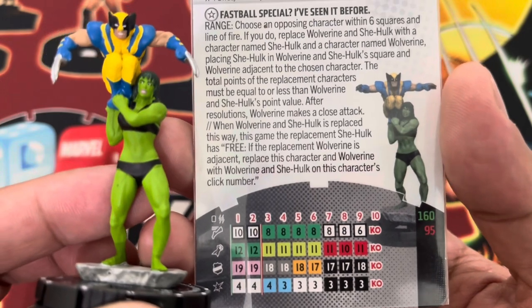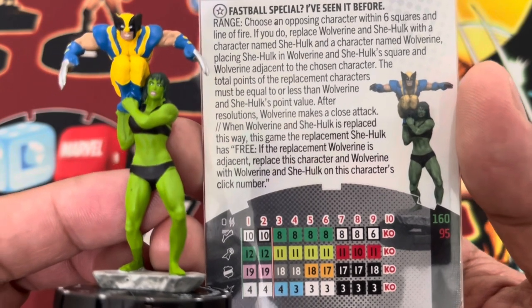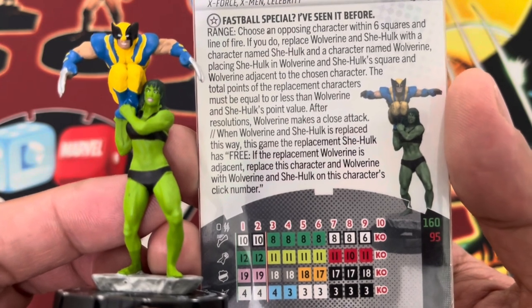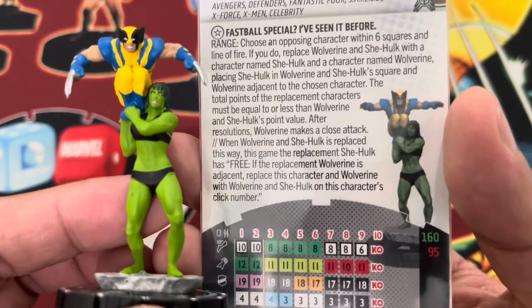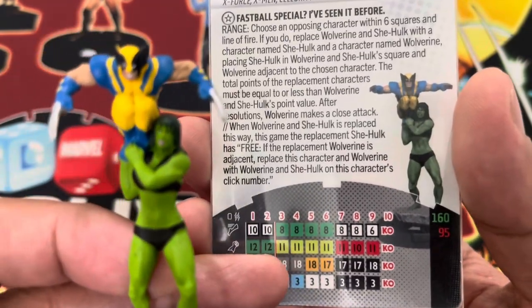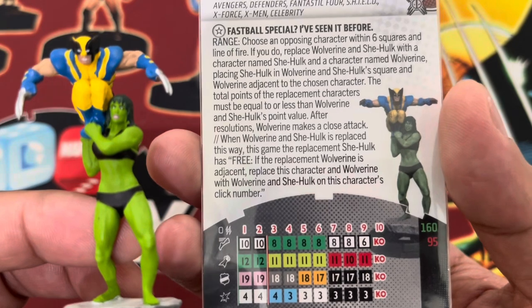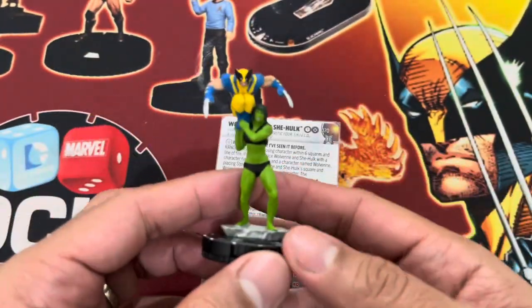You can see the powers here. He starts off with that special movement power on the 160-point line at full points. He has two targets, but the 95 is really appealing because of the probability control. You don't want to spend more than half of your force on one figure unless he is really, really strong. In this case, Wolverine falls off, especially toward the end, because of no reducer at the end — that 17 and 18 regeneration only. Definitely going to give this a look and play test.